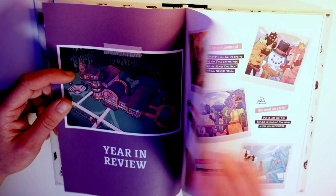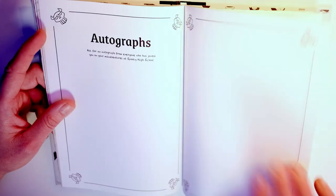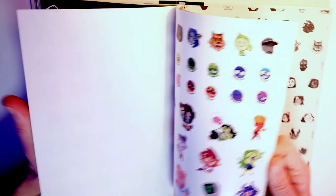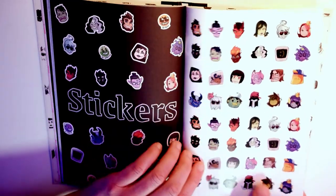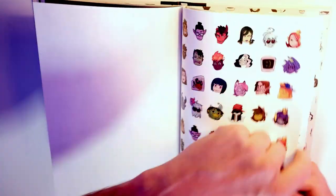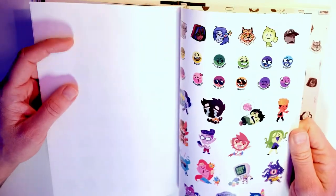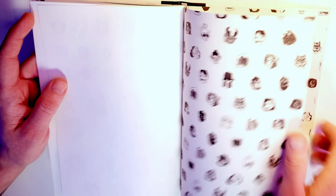You have some pretty fantastic art in here and some really nice stuff — it's a fantastic book. They put some major work into this one. In the back of the book here you have stickers, and as you can see you have multiple copies of each sticker so you can fill the book with them. I think this is super fun and a great idea.